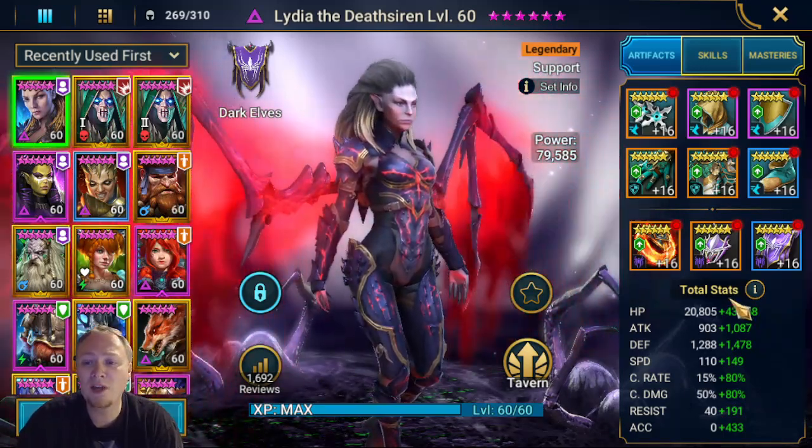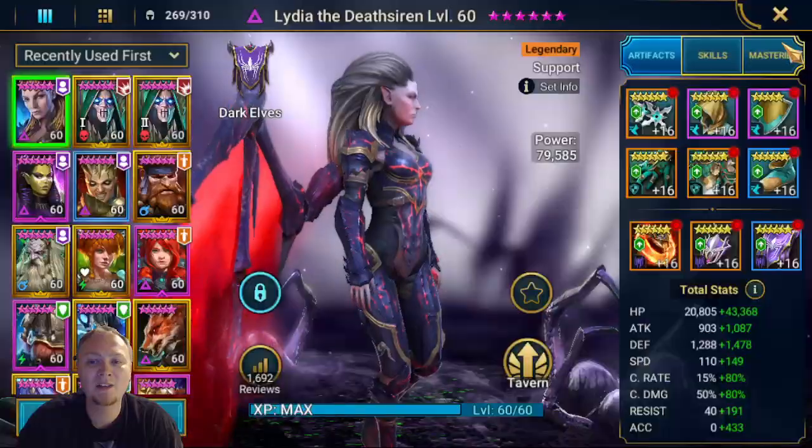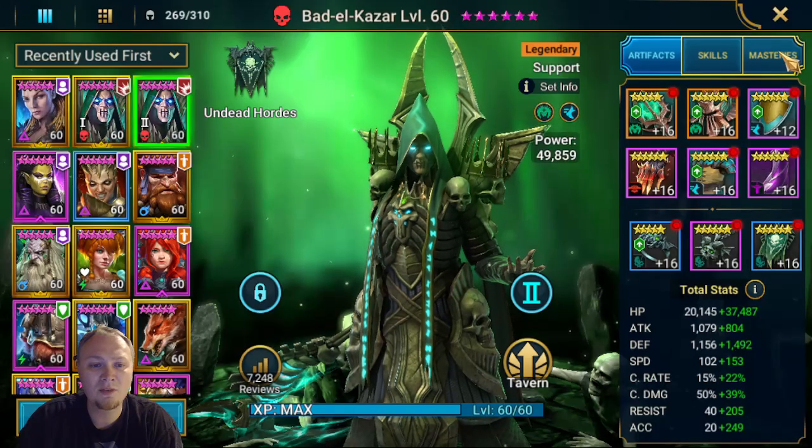Full stats on Lydia here. I have her at 259 speed, so she goes before everybody else. Tanky as well, good accuracy, and a little bit of crit stats so she can do a little bit of damage. Bad L in Stalwart: 44k HP, 3300 defense, 255 speed, and then resistance and accuracy. Bad L number two, very similar stats, a little bit more HP, resistance and accuracy — not quite as high as what I would like.